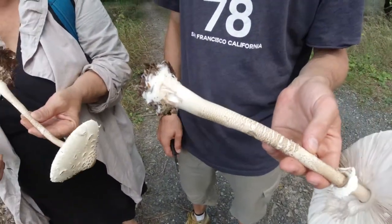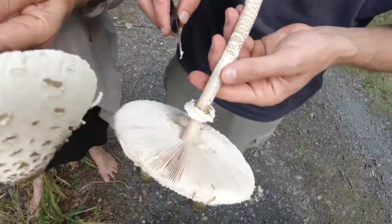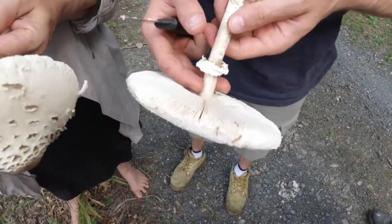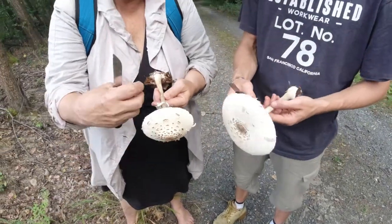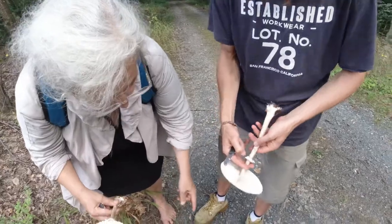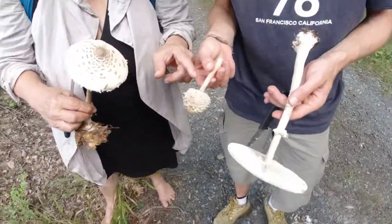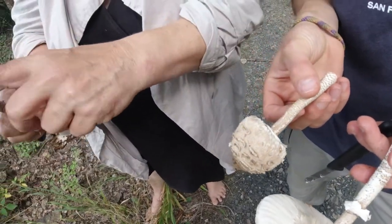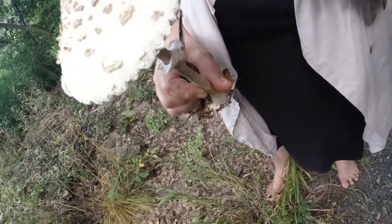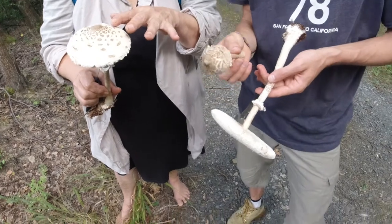The next thing — you can turn it. When the cap is still closed and small like this little one, you can see the ring is fixed. As the cap spreads open, the ring stays behind on the stiel. Oh, so that's a young one — good.